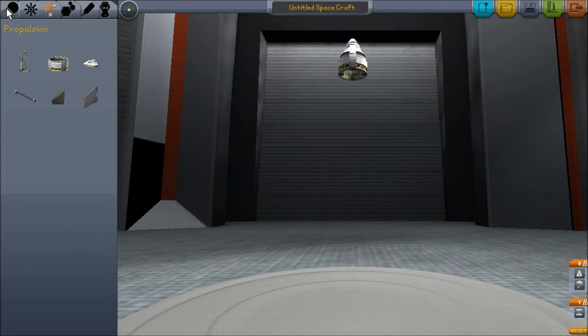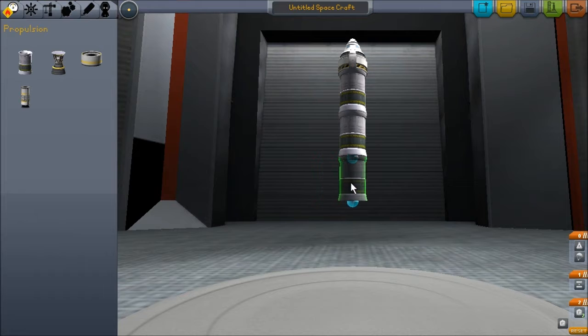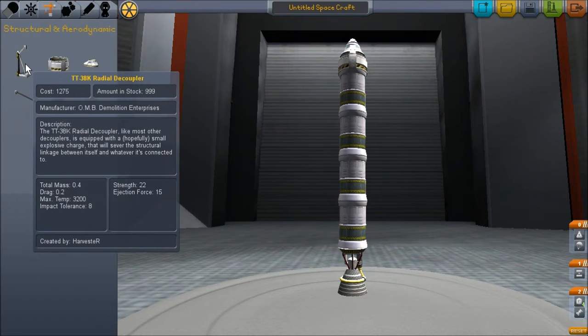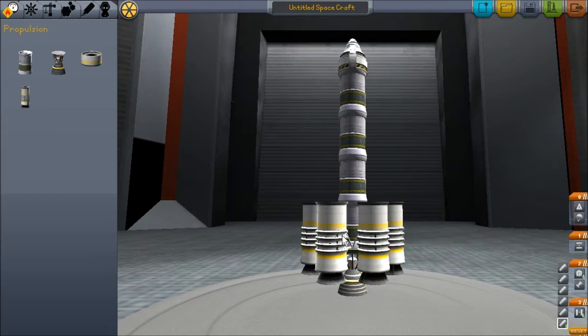We've already put a parachute on top and a decoupler underneath the capsule so we can detach the capsule and bring it down safely. Now we're going to give it some liquid fuel tanks to support one main engine — four of them should give us enough fuel to get into orbit. And around it, using the symmetry tool, we're going to add six decouplers for solid rocket boosters. It automatically duplicates them, and we put our solid rocket boosters onto those.